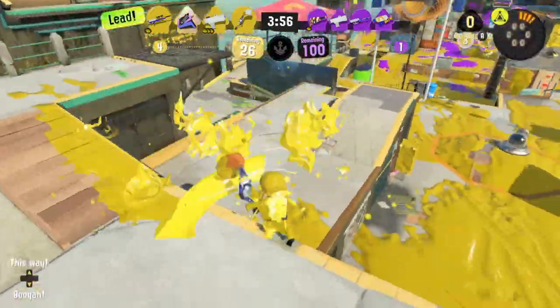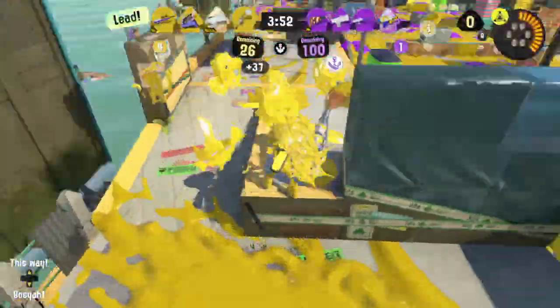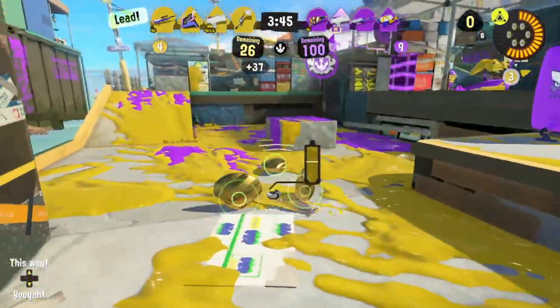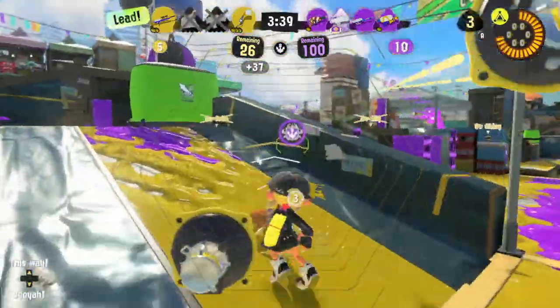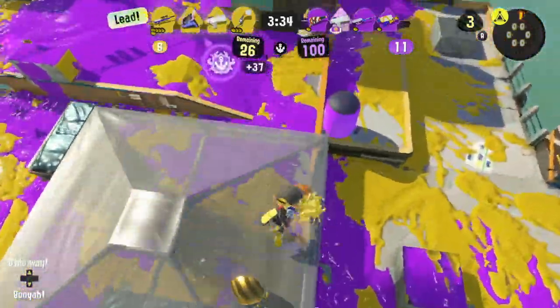Now to talk strategy. The most simple way to avoid giving opponents openings to take our base is to avoid unnecessary risks, especially when our team is already stuck on defense and at a disadvantage — either in terms of turf control or current players alive. In situations where the other team has the majority of the map controlled already, they also have access to more positions and more space to move around in than we do, so it's difficult to know exactly where everyone could be playing from.